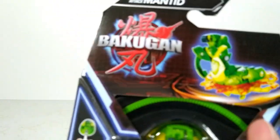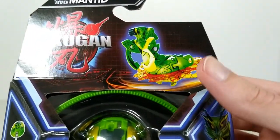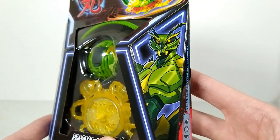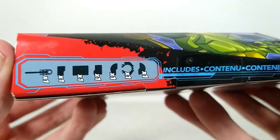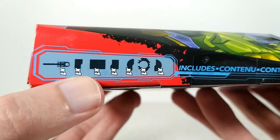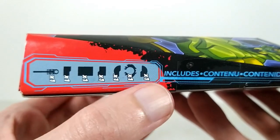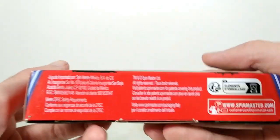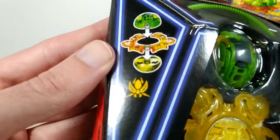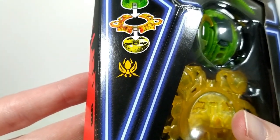First we look at the box. We got the Special Attack Mantid up there and a nice picture of him, as well as a picture of Mantid from the cartoon and a list of the contents. So we get our root cord, ring card, gate card, character card, bottom of the Bakugan, the ring, and the top of the Bakugan. There's a little image showing the assembly of the Bakugan as well as him in the insect faction.